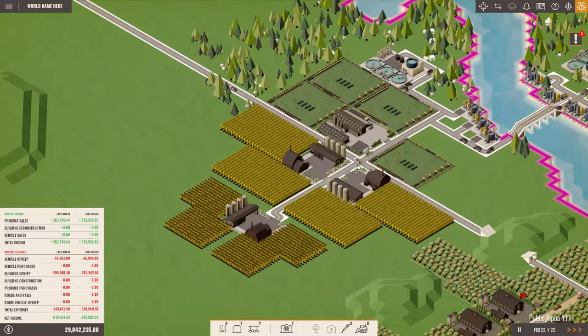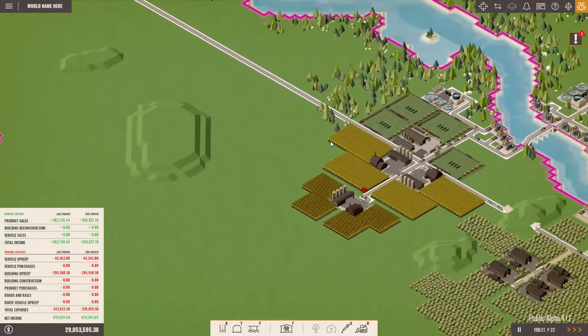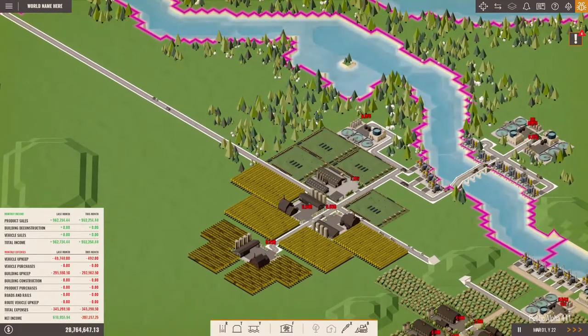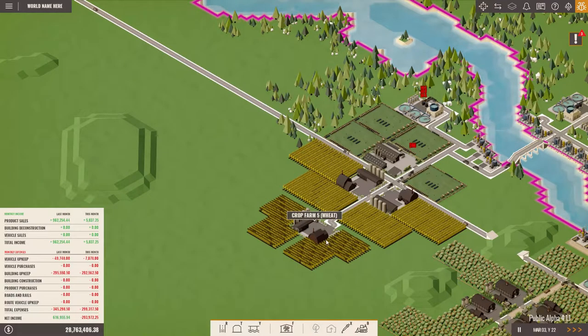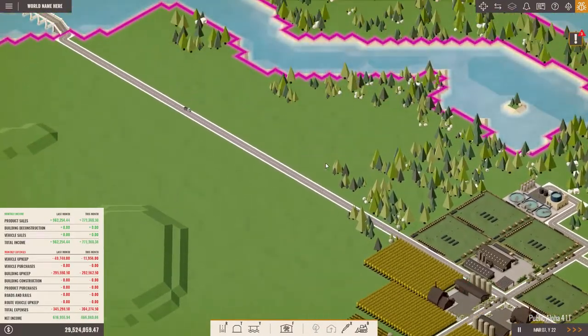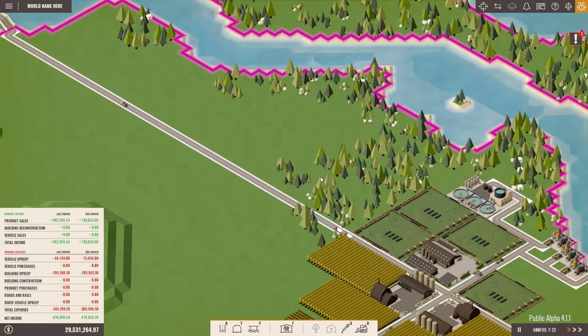Hello everyone and welcome back to Rise of Industry. I am Obi-Wan Damme and in today's episode we will hopefully finish the burger production. To do this we need to set up one additional crop field thing with 12 crop fields as well as all the factories. Let's start with the crop fields.